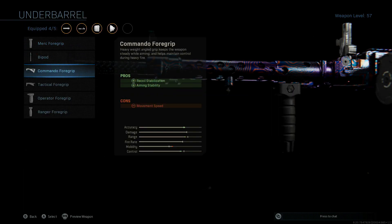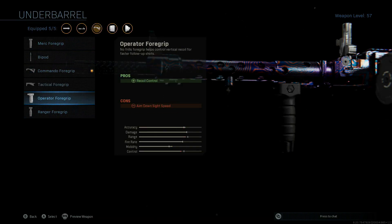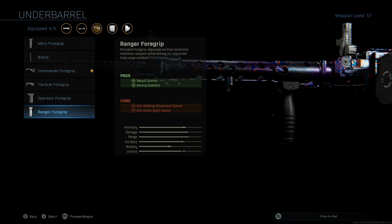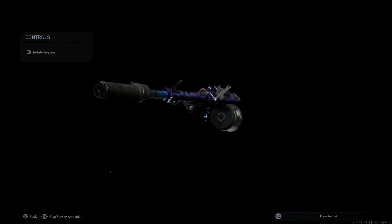Finally, go to the underbarrel and throw on the commando foregrip. You could definitely rock with the ranger foregrip - I'd recommend that if you don't mind a slightly slower ADS time. I know a lot of people in the comments definitely want more of a quicker ADS time if possible, so the commando foregrip is the way to go for that.